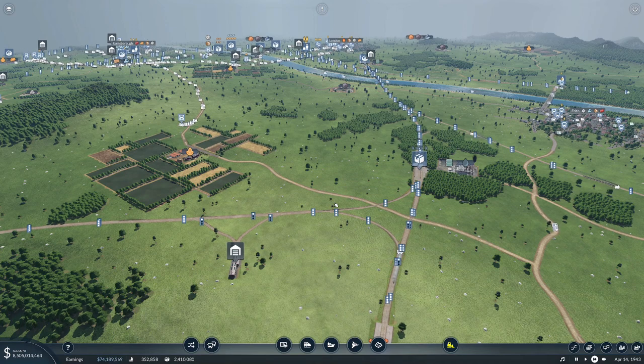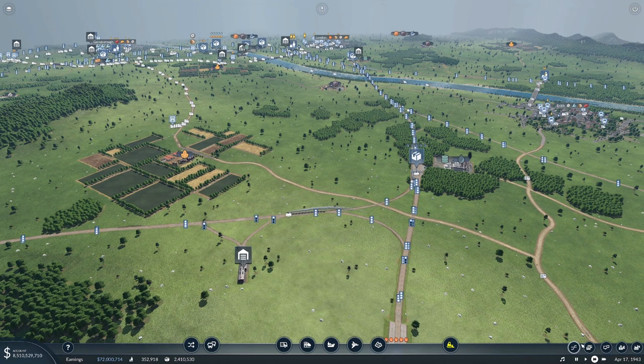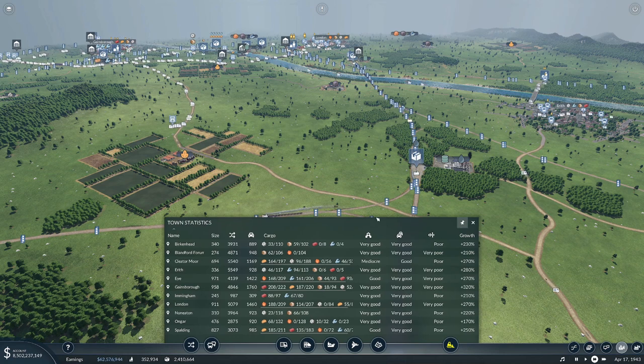Welcome to this series where we are playing Transport Fever 2. In this part I want to do two things. The first thing is I want to set up an airline because I think I've got a good opportunity, which will then lead into the second thing I want to do, which is level up the remaining towns that I've got.